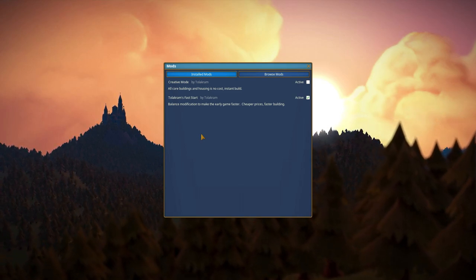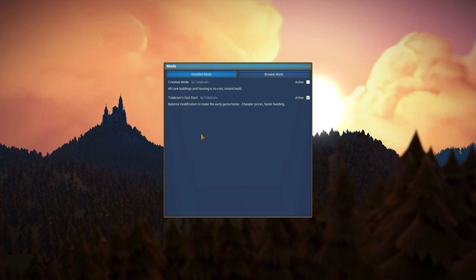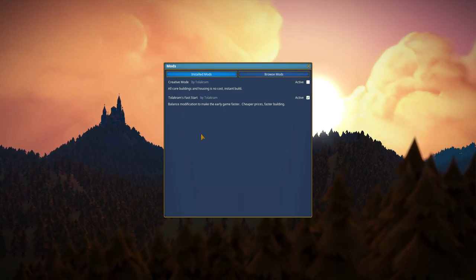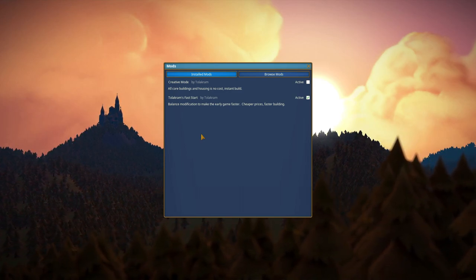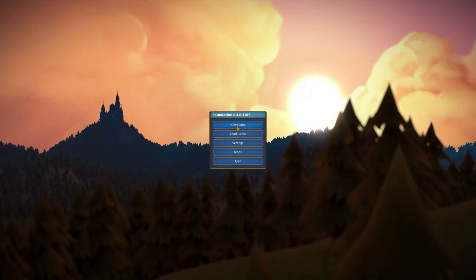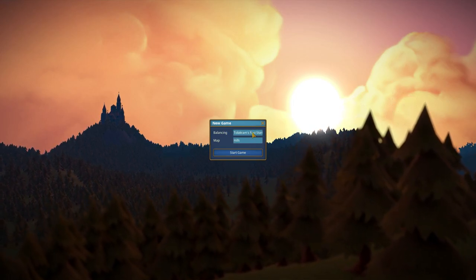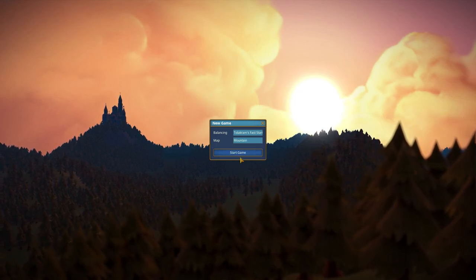I'll have links in the description for these modifications if you want to download them. If you have access to the game and want to download it, you can buy it from the Foundation website - I'll also put the links in there. I believe it's on sale at the time of this recording, so there is a discounted price. Let's go see how the game starts - we're going to do a new game, I'll select fast start for balancing, and the map is the new mountain map.